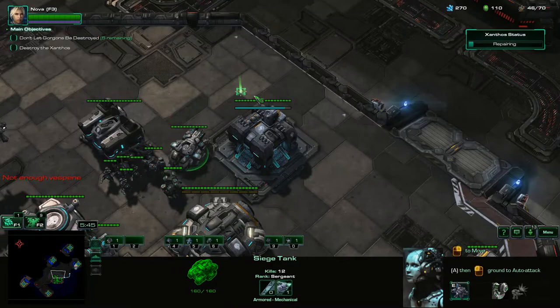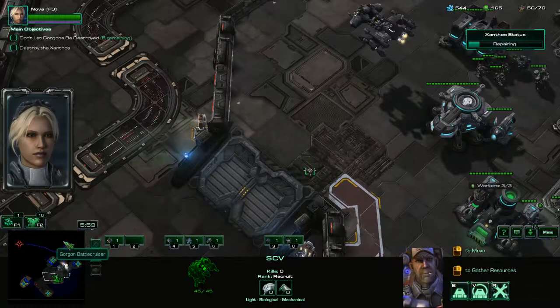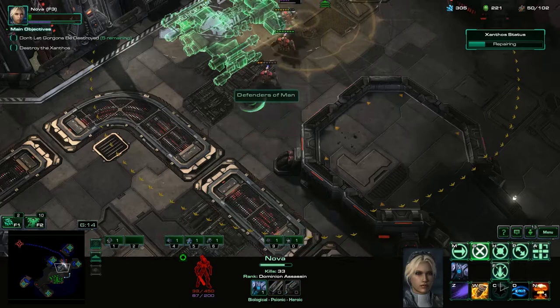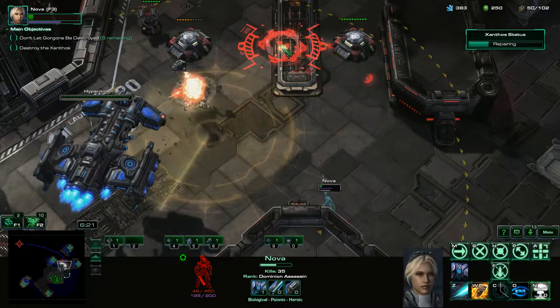There's going to be another enemy wave coming in pretty quick here. It's going to be an enemy wave coming in from this side right here. Let's set up some Supply Depots to help wall them off. I don't want Nova to die — I'm going to pull her out of there. We'll use Fury of One. I'm going to drop in a nuke to help out that Hyperion, hopefully not do too much damage to it.